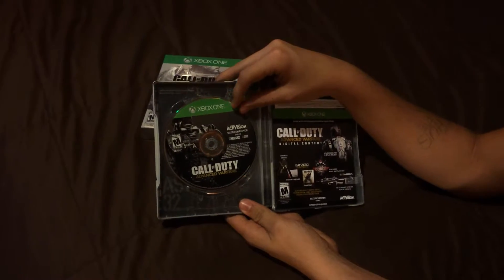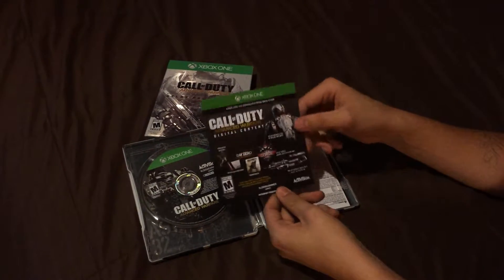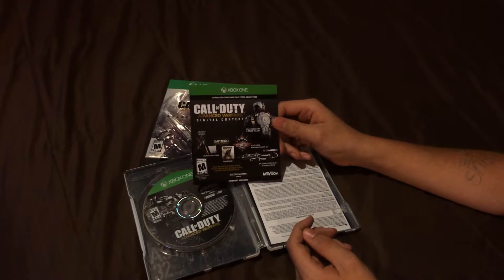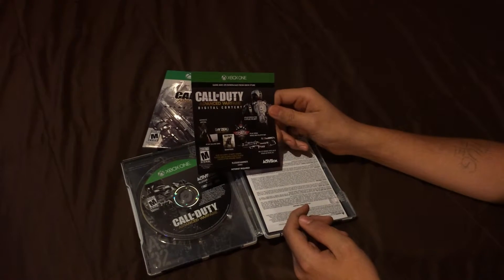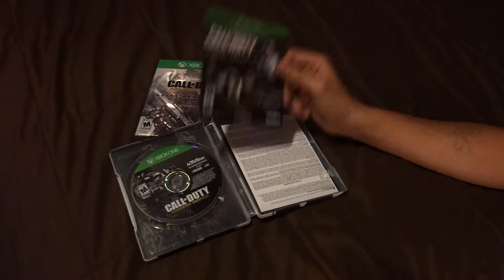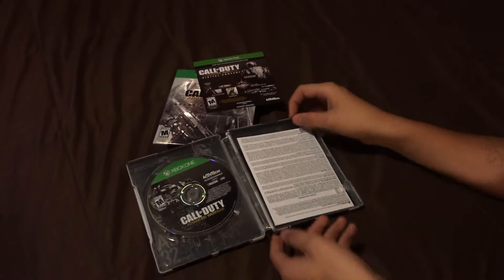This is the disc — looks pretty nice. It's all the stuff you get with this: all the exclusives, the special guns, soundtrack, Atlas Calling Card, the Advanced Arsenal Pack, the special map, and the Atlas Helmet. And that's the code — I don't know if y'all see that — that's pretty much it.